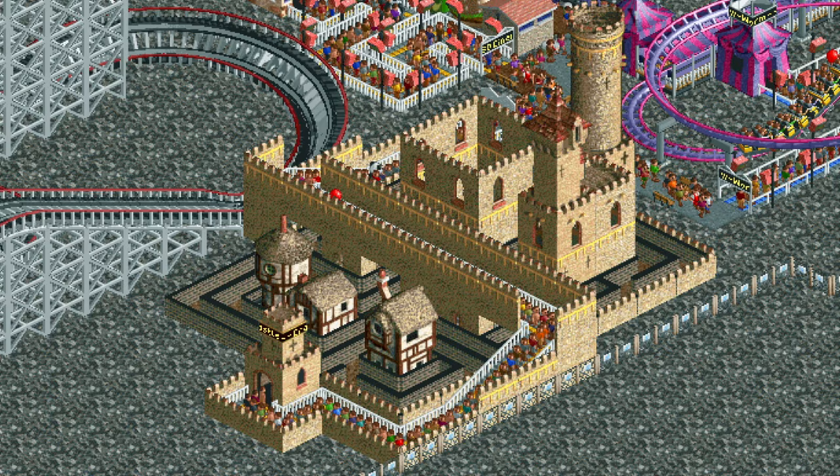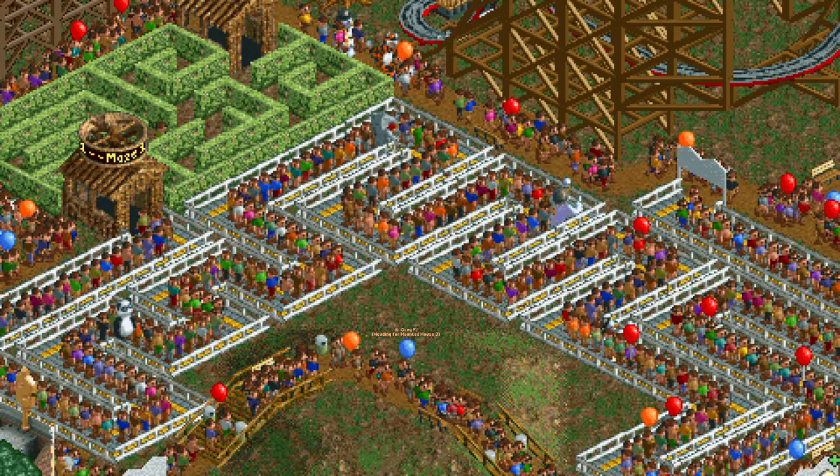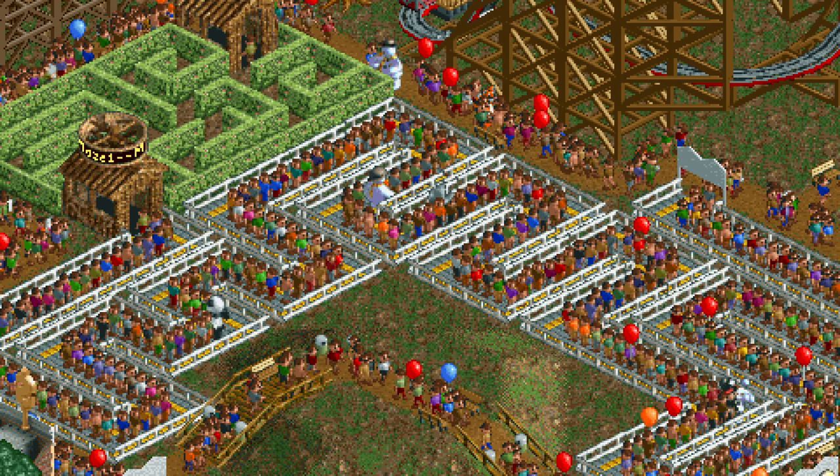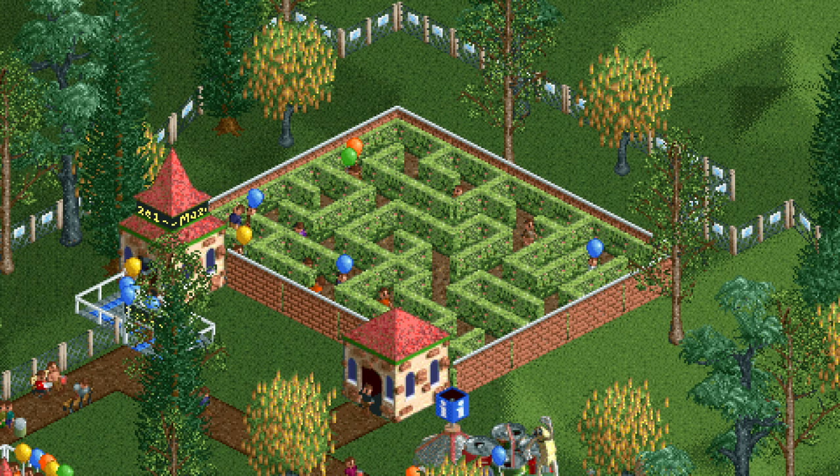You can use the maze for guest storage in crowded parks where guests don't pay for the rides. If you lower the number of guests allowed in the maze to just one, you can turn the queue line into a guest storage unit. Put an entertainer in there and the guests will stay in the queue line for a very long time until it's finally their turn to solve the maze.